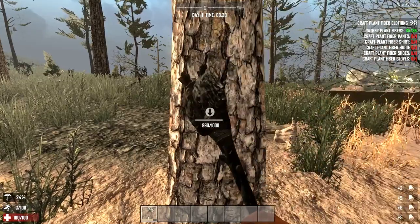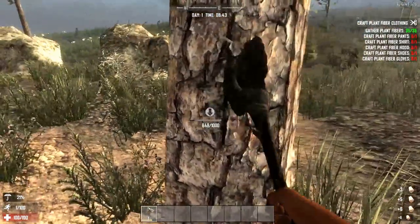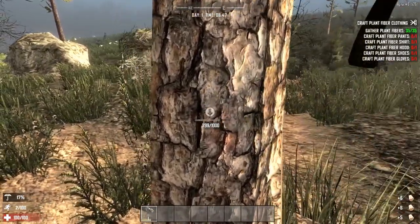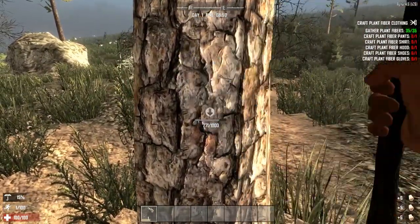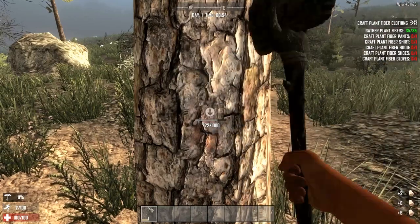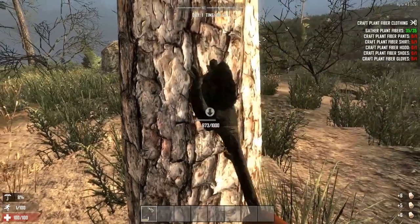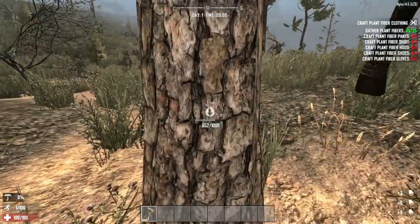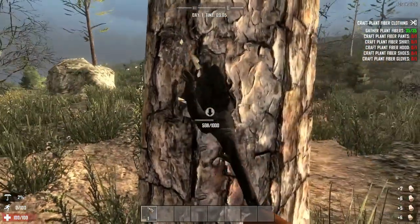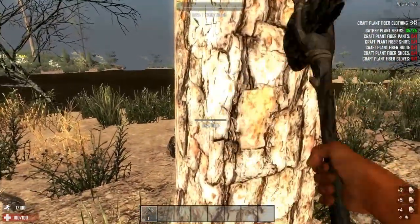The starting quest in the top right will also give you a good little starting point on what you should be making. After you make clothing, it'll tell you to put the clothing on and then make some other stuff, one of which will be a bedroll. The bedroll is like your respawn point — it'll help you later on. Before nighttime, your goal is to get roughly one to two thousand wood and the same amount of fiber, because you'll be spending your nights on top of one of those stones mining it the entire night. Zombies shouldn't really be a problem because they're generally weak and don't really come around to spawn early. So if you stay around wherever you spawn, you should be good to go for a couple days at least.